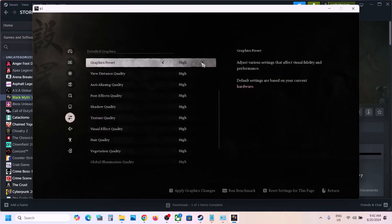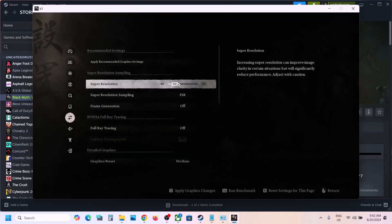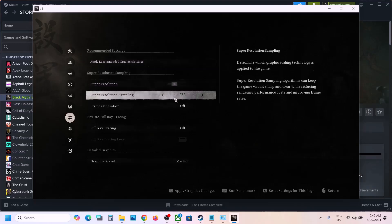Turn off ray tracing for now. If the graphics preset is set to High or Very High, lower it to High or Medium — I'll set it to Medium. Apply the settings.